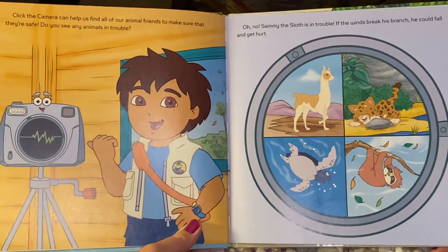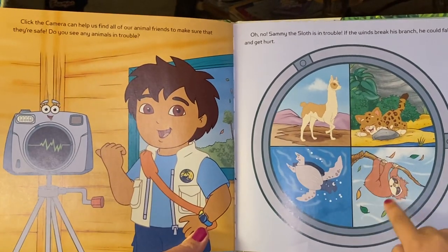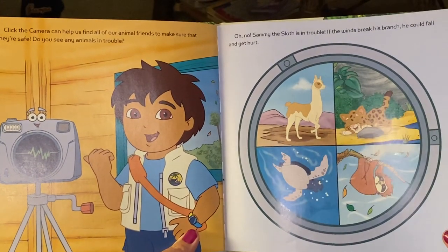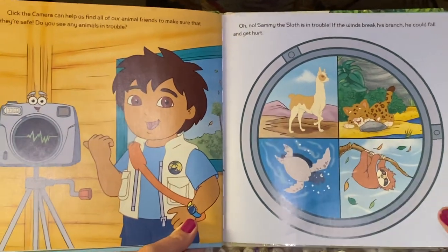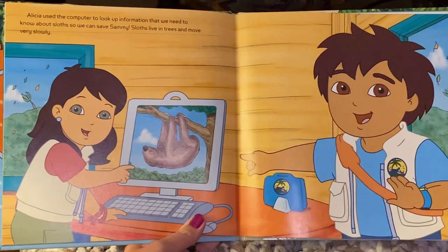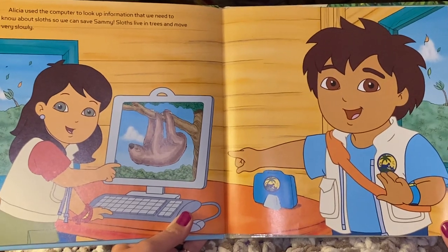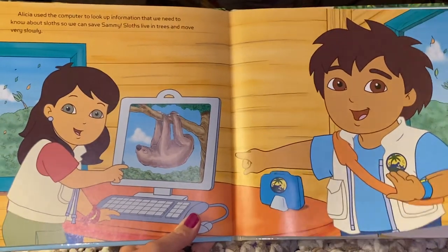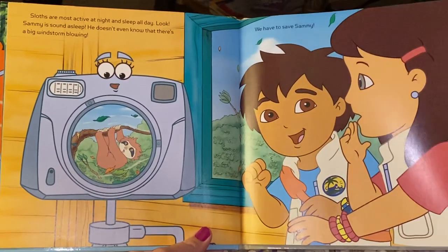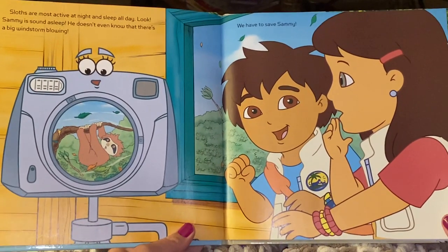Do you see any animals in trouble? Oh no! Sammy the sloth is in trouble. If the wind breaks his branch, he could fall and get hurt. Alicia used the computer to look up information we need to know about sloths so we can save Sammy. Sloths live in trees and move very slowly. They are most active at night and sleep all day. Look — Sammy is sound asleep. He doesn't even know that there's a big windstorm blowing.